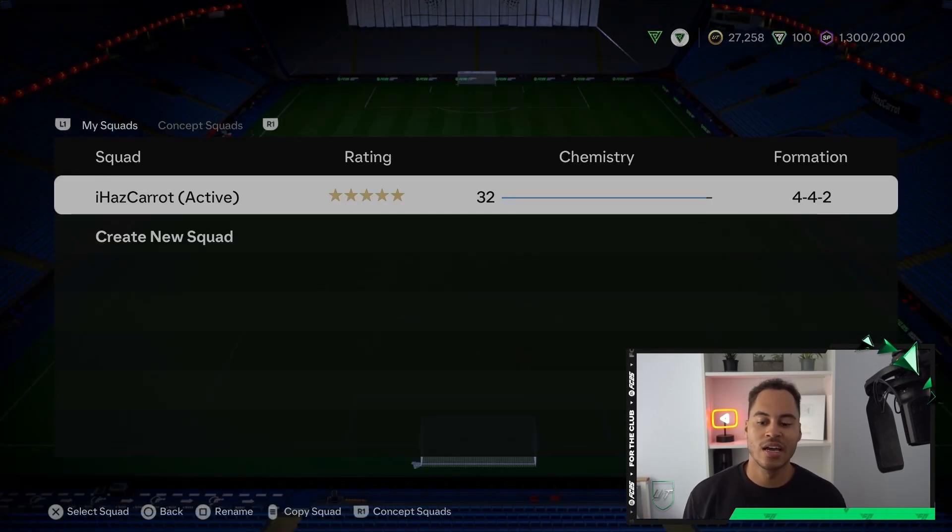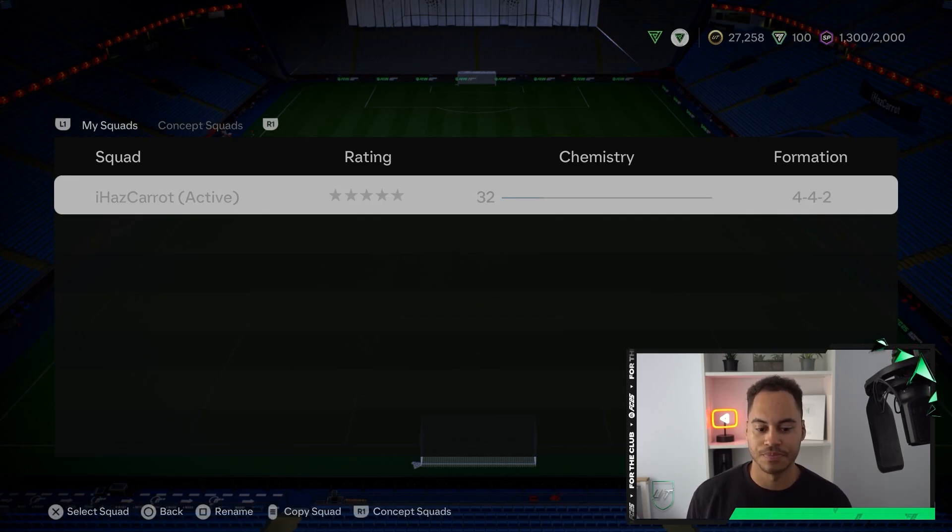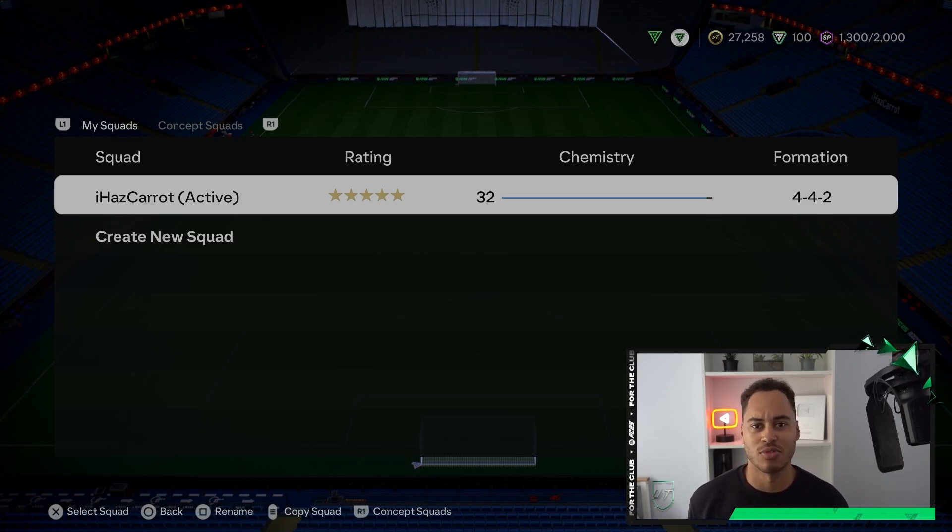If you press R1, you can also create a concept squad. Let me know in the comment section down below how many squads you have — I usually only rock about one or two. Thank you for watching and see you next time.